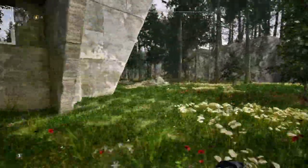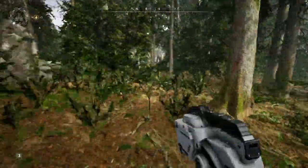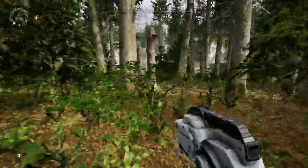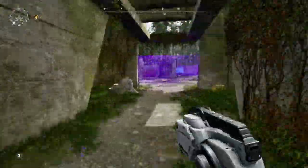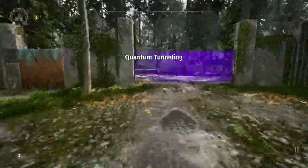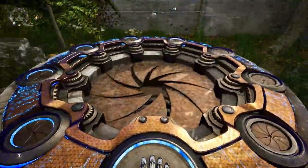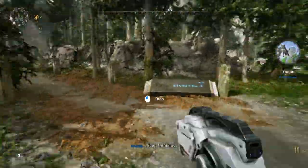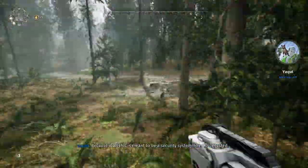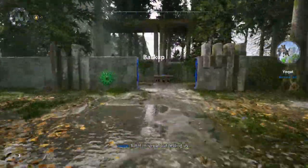So we're gonna take this over to puzzle 1. Puzzles 1 and 3 are going to be extremely simple once we use this jammer. Just like this — bam! And then we're gonna head to puzzle 3. Similarly, this one is extremely simple.